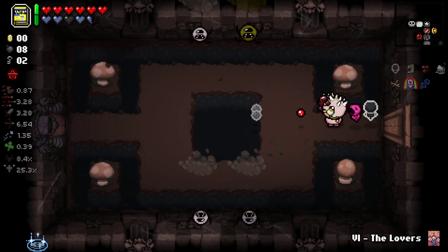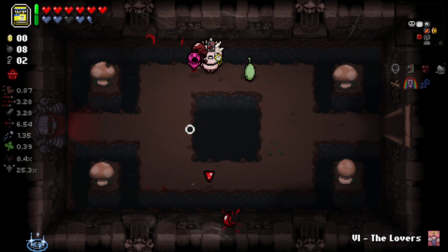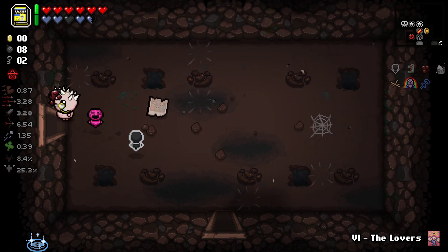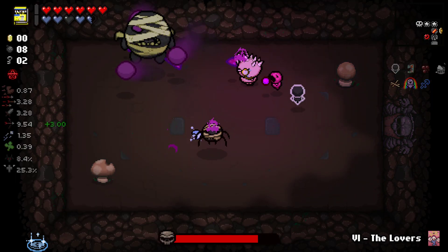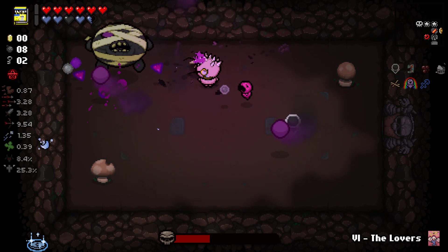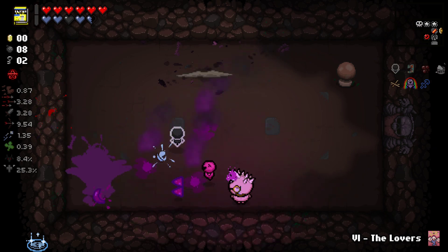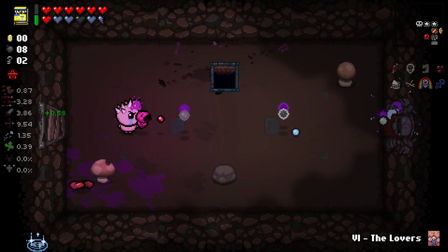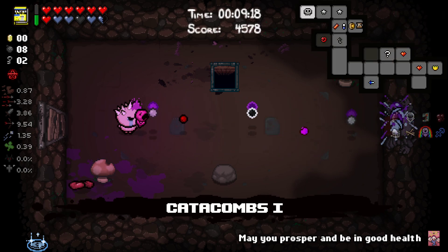Blessed Penny - I think I'm going to take that. I think that's if I pick up money there's a chance for it to drop a soul heart or half a soul heart. So it would be nice if I found a lot of money. That was a scary jump. Pop up, please. Thank you. Meat - damage and health up. So first bit of damage up which is nice. Health, I'm a little bit too healthy, kind of becoming a problem.